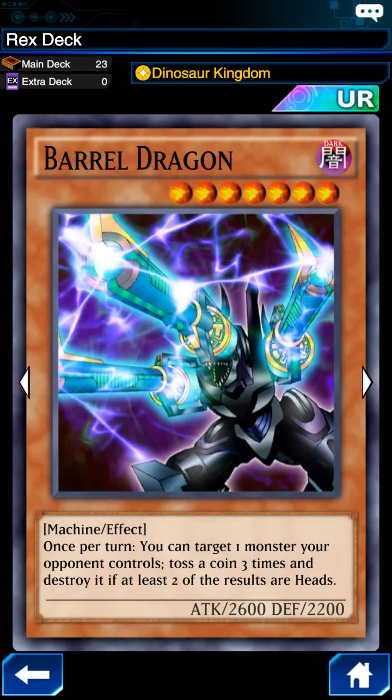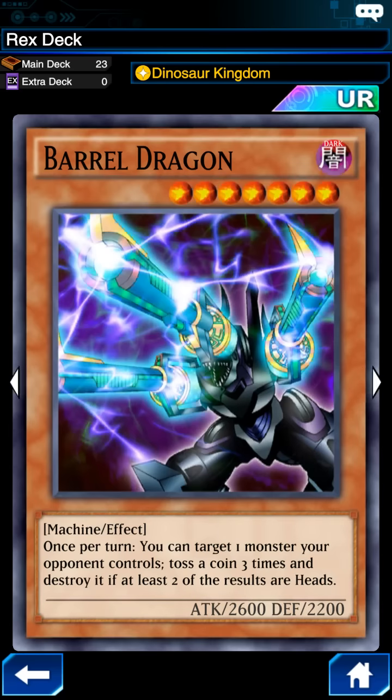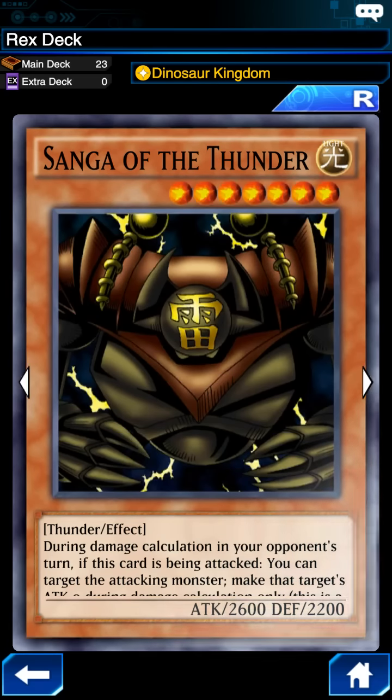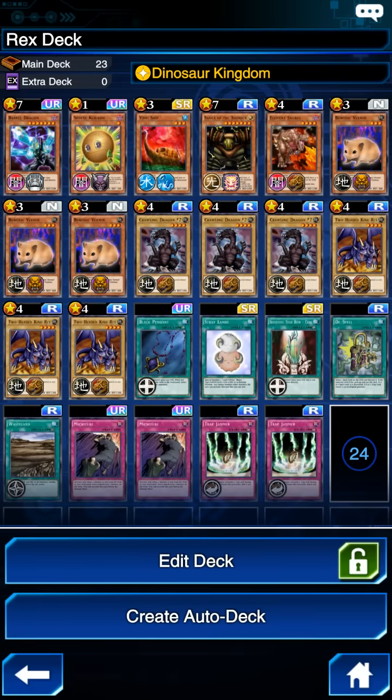I love Barrel Dragon — great effect on him. You get a 50/50 chance of removing a card from your opponent's attack area, which can be highly effective and give you the opportunity to potentially get two monsters down on the same turn, or get a monster down and then do a direct attack on life points. I'm also bringing Sangha of the Thunder, a powerful monster that works well — for instance if you're going against someone like Mako Tsunami who has that Umi field effect, since this guy's a Thunder monster he's going to be benefited by that particular field effect.